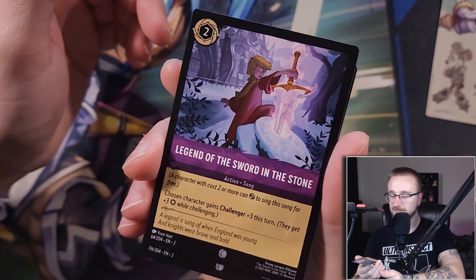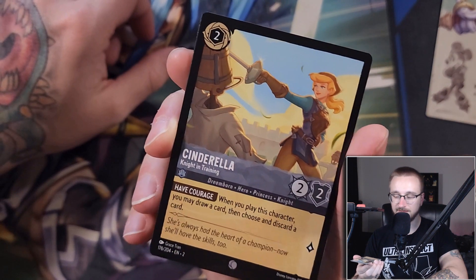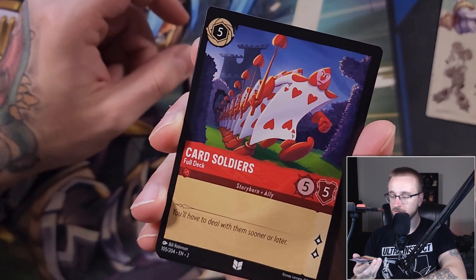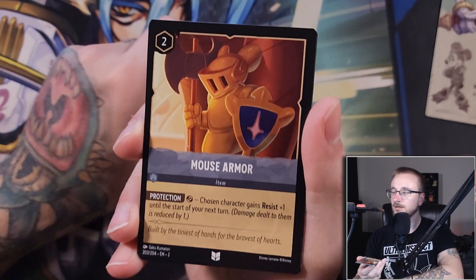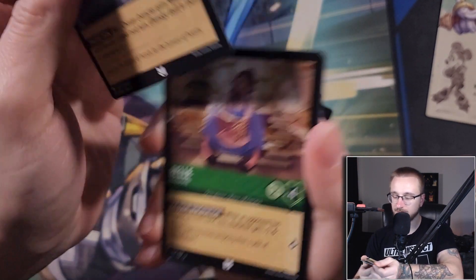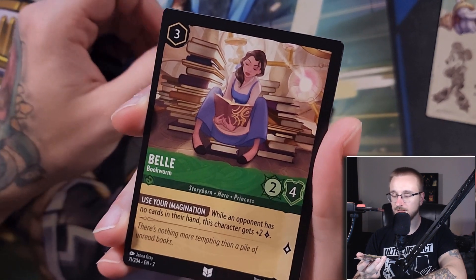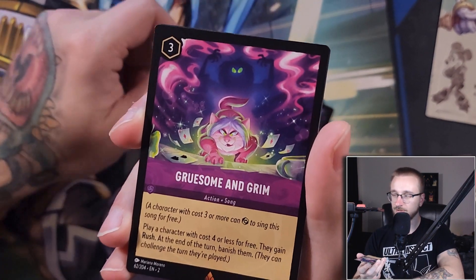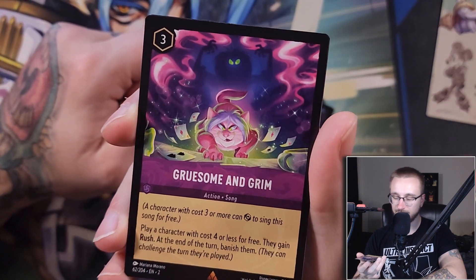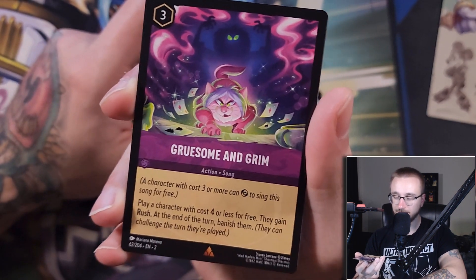A chosen character gets Challenger plus three — extra three strength when they challenge. Cinderella — Knight in Training — a good card for Steel. Have Courage: when you play this character, you may draw a card, then choose and discard. We got Court Eldrune — two lore, five by five. We got Mouth Armor Protection: tap, chosen character gains, and reduce damage dealt by one. We got Belle Bookworm — Use Your Imagination: while an opponent has no cards in their hand, give Belle Bookworm an extra two lore. We got Gruesome and Grim — a song for three: play a character with cost four or lower for free; they gain Rush so they can challenge the turn they're played, but at the end of the turn, banish them.